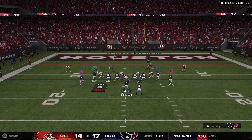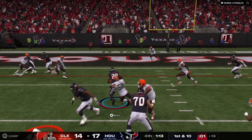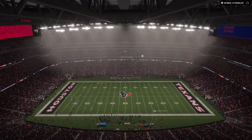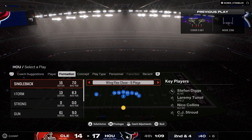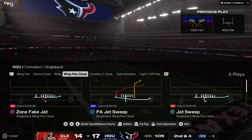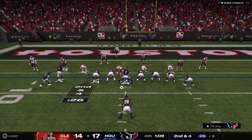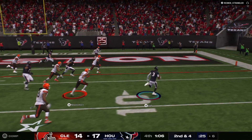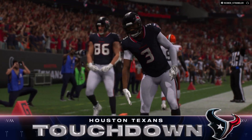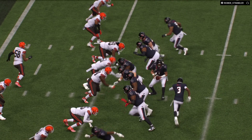If they don't get a stop here soon, this game could be over for them. On first down, down to the six-yard line on a pickup of six as he gets halfway to the goal line. The Browns will use the first of their timeouts to talk things over. On the jet sweep — it's Dell. And they'll take this one again for a Texans touchdown! A six-yard touchdown run and the Texans get an important score there to extend their lead here in this fourth quarter.